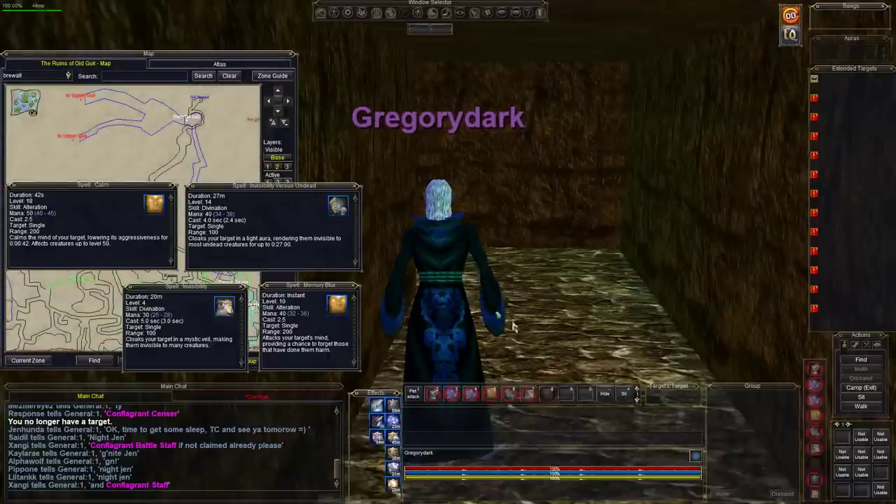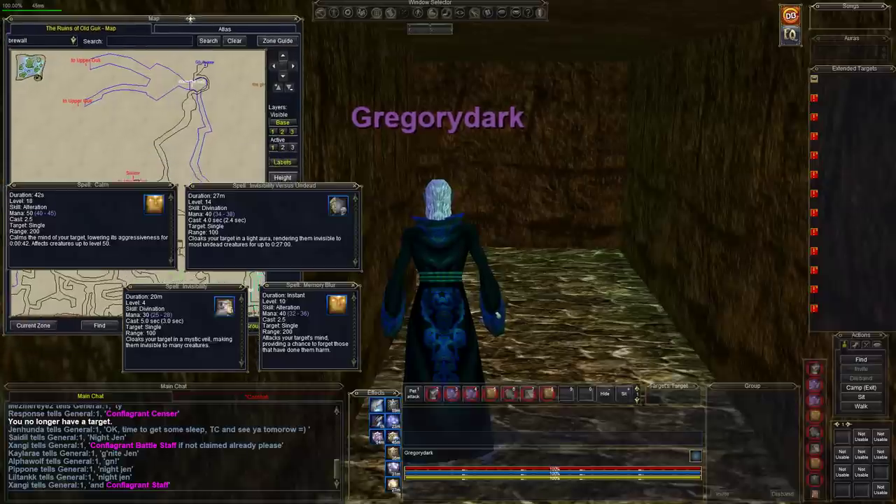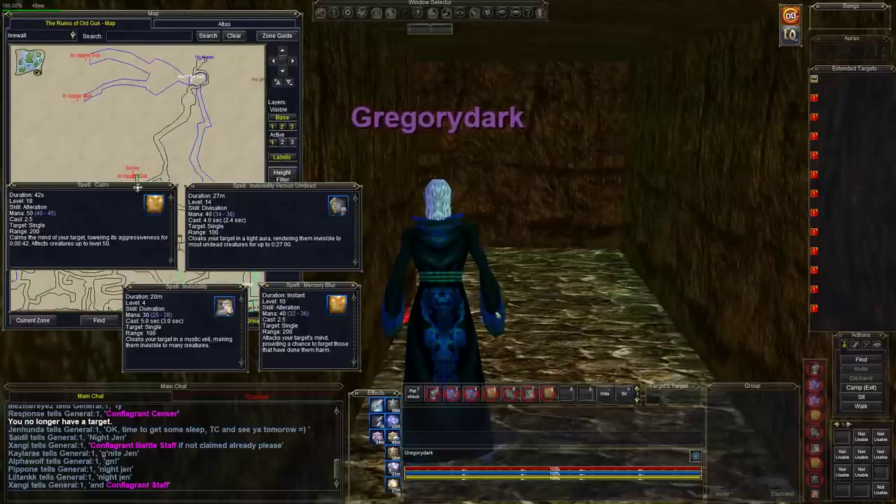Welcome aboard everybody. Today we're gonna go after the Ghoul Supplier — a great mob to farm because he has a weight-reducing bag, and we all know how much we need weight-reducing bags.